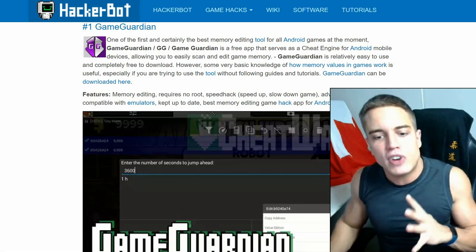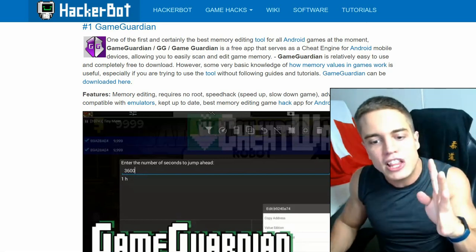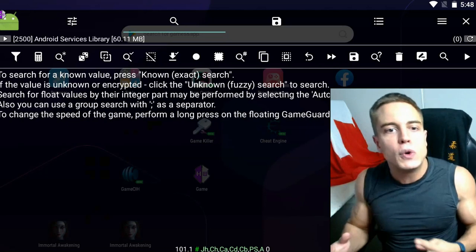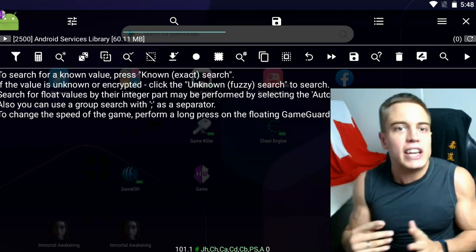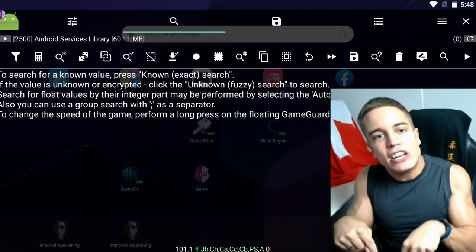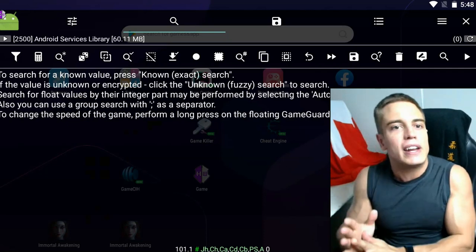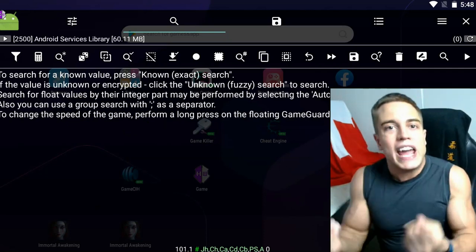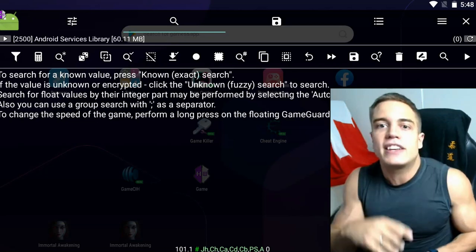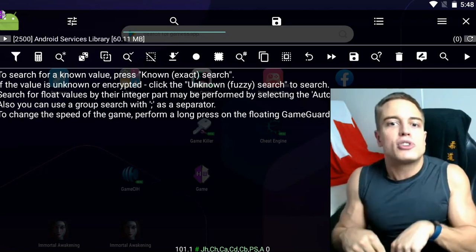For this demonstration, we are going to give ourselves unlimited money in an Android game to show you how the tool works. What are you going to need? You're going to need an Android device. We're using a rootable emulator — link in the description. We are also using a legitimate working version of Game Guardian. Make sure you don't get one of the many fakes out there — link in the description for the download.